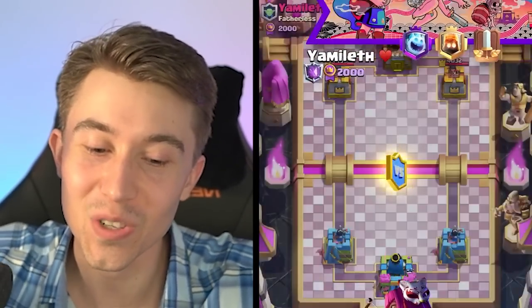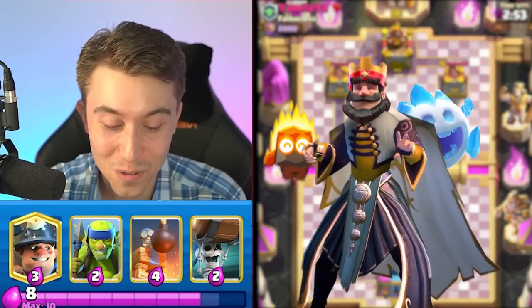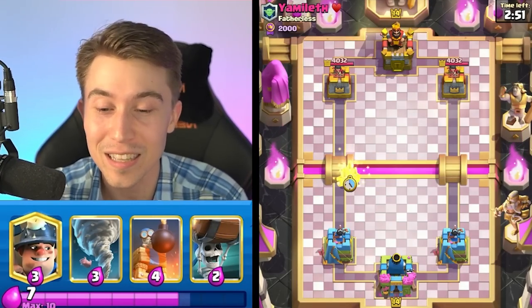Alright, we got a game here. This guy's gonna have Fire Spirit and Ice Spirit in his banner, so he's probably gonna have a very fast cycle deck. Let's hit him up with the Spear Goblins and see what he's cooking.